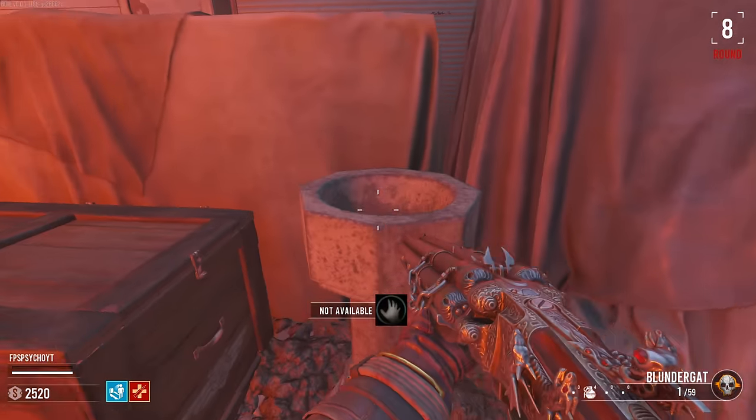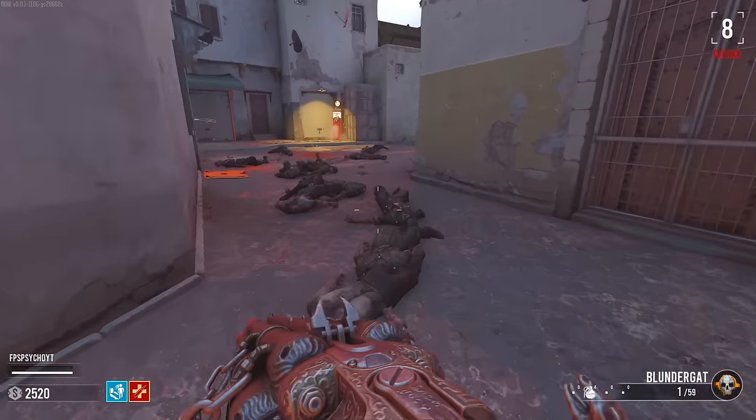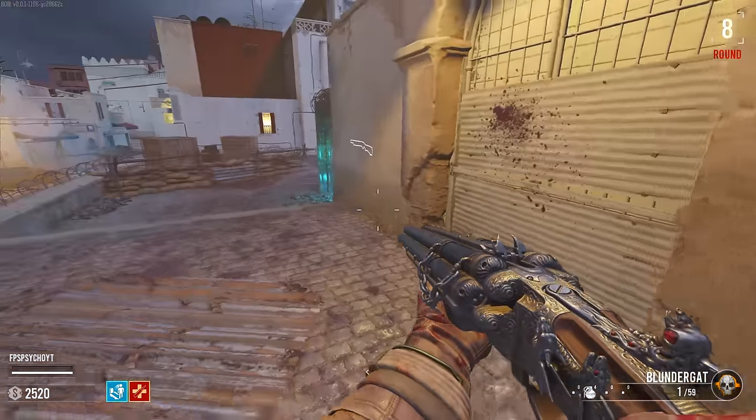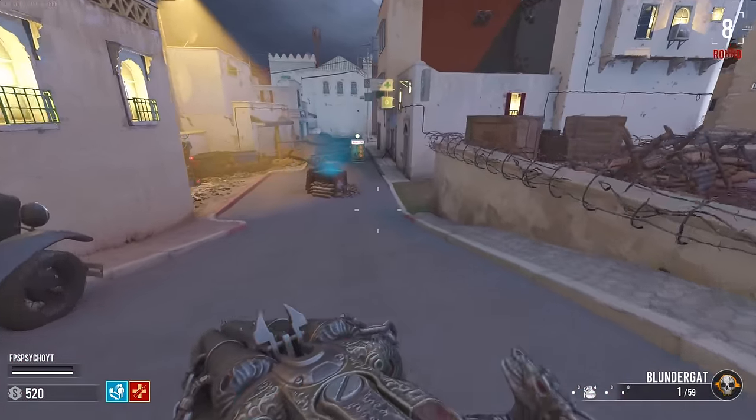There's a part here — that's the last shield part. Not available, so it's not this one. What about this over here? This one just doesn't have any symbol. We could open this door — fine, I'll do it.